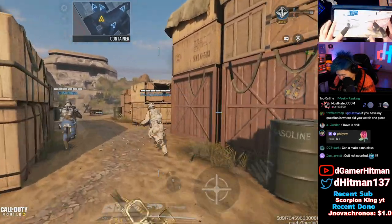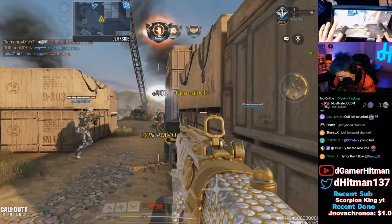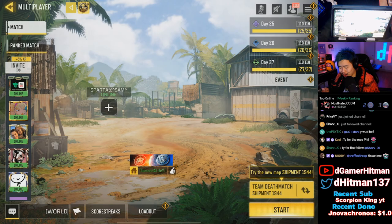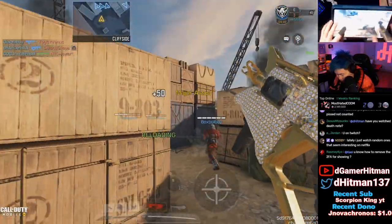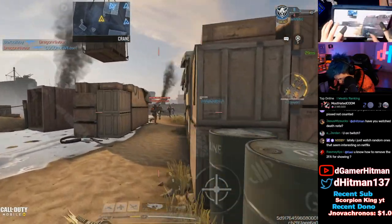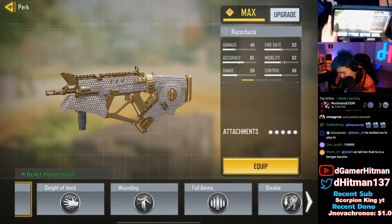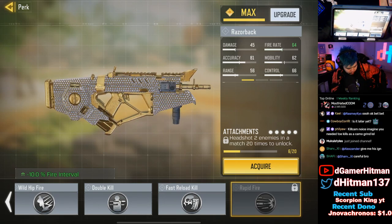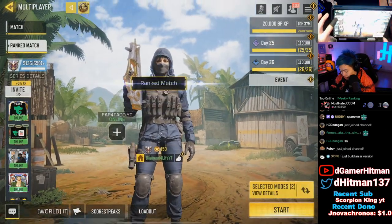It actually looks really nice in game. Shipment Hardpoint or Shipment TDM — any Shipment map, you just walk in, get the kills, and you're out. I got two headshots there. Moment of truth — if we check the perk, it went up four, so it works. You can in fact leave the game; it's not going to show right away, similar to diamonds. We also got the headshot, so that's good.